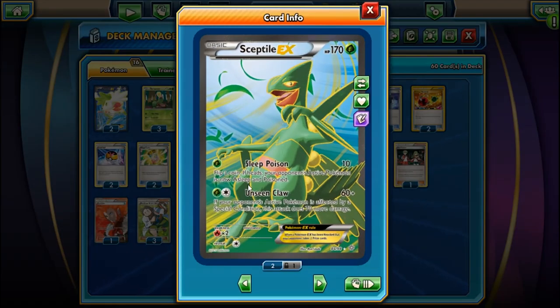We can still use Sceptile EX's Unseen Claw, hitting for 60 plus 70 more damage. It says if your opponent's active Pokemon is affected by a special condition, this attack does 70 more damage.